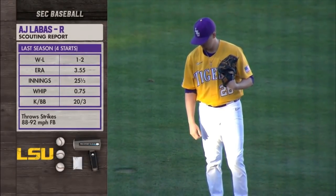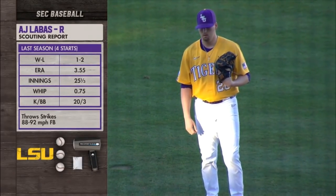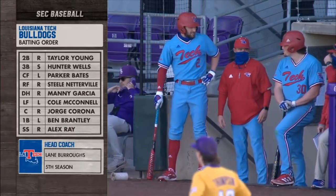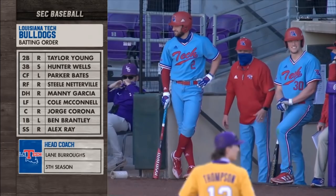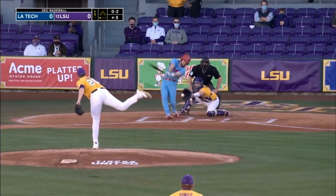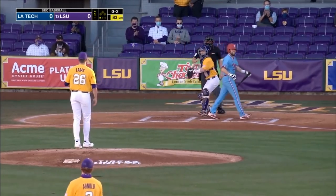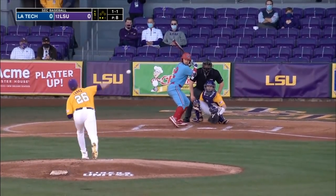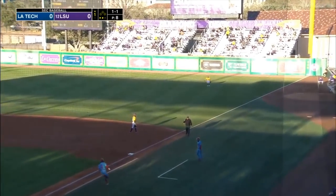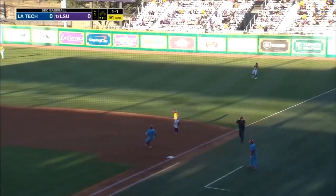We will start with A.J. Labus — about 25 innings of work last year, Ben. He is a strike thrower. Don't forget, he was a freshman All-American way back in 2018. He had to sit out in 2019 with Jayden Hill and Landon Marceau. With very high expectations, he is the Conference USA preseason pick for player of the year.